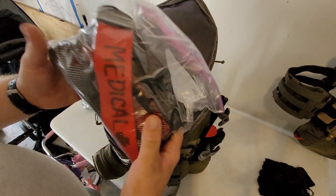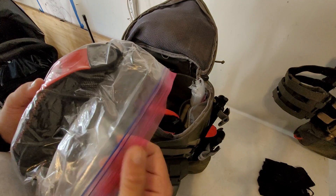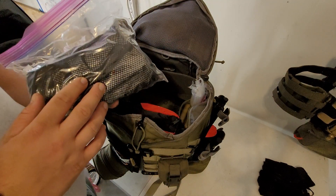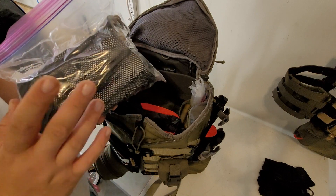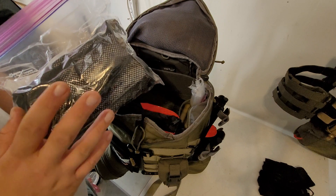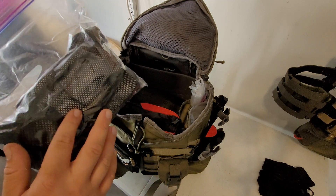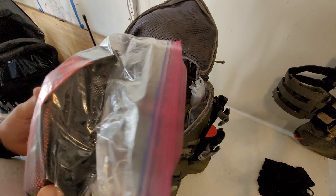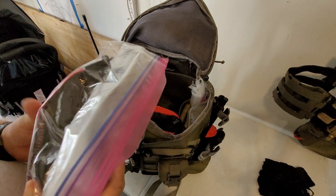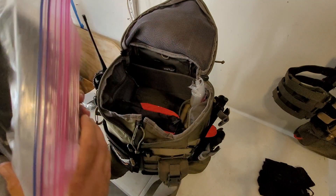Up on top in the same pocket, there's medical — this is my iteration of the Bearfac from Bear Independent. In here I have trauma shears, chest seals, an emergency trauma dressing, S-rolled gauze, two 5x9s, two 4x4s, two 2x2s, rolled gauze, an NPA, an ARS needle, duct tape, a tourniquet, gloves, and a couple other odds and ends.